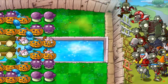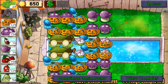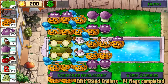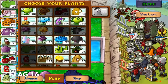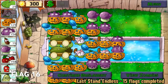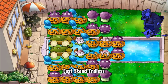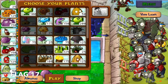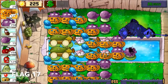Flag fifteen is where Gargantuar makes its appearance, and that's a clear sign that we should start building our front lines in the pool, containing Gloom Shrooms. Moving forward, our top priority should be filling in the pool with pumpkin-protected Gloom Shrooms. Second, also look for damaged pumpkins and be proactive in replacing them. By flag seventeen, make sure all of your insta-kills are present just in case any Gargantuar gets too close for comfort, and fill in that pool before doing anything else.